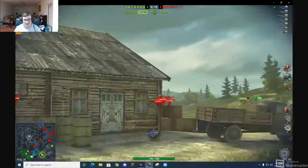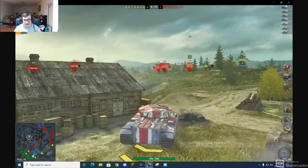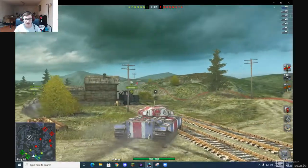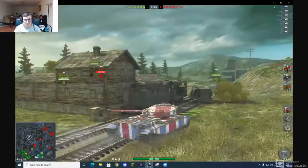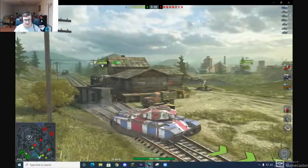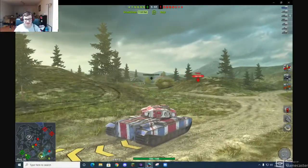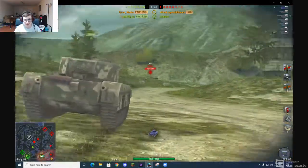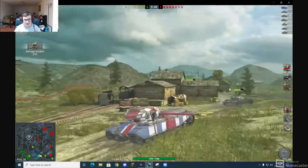Make sure guys to stay to the end of the video and like, comment, and subscribe — it's free and I really appreciate that. Our sides are very weak — sides and back are easy to penetrate, so you have to be very careful about getting circled. I said I'm weak on the sides. When crossing that ridge with tanks over there, you definitely need to turn your turret. 310 bounce — nice!